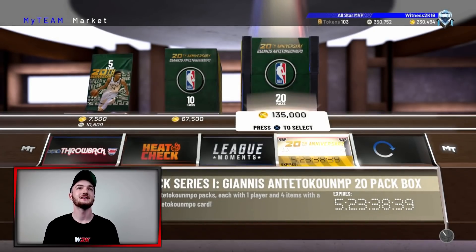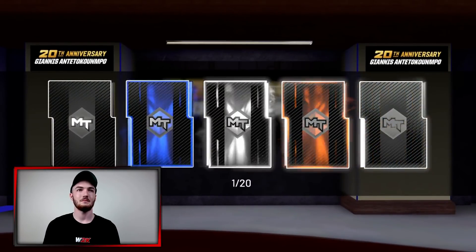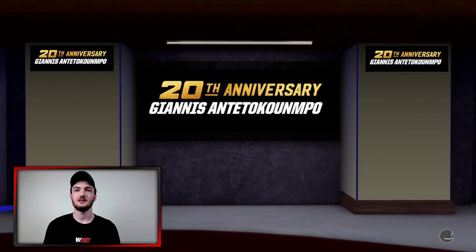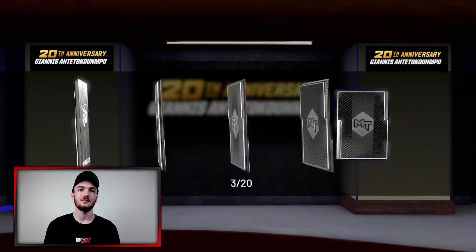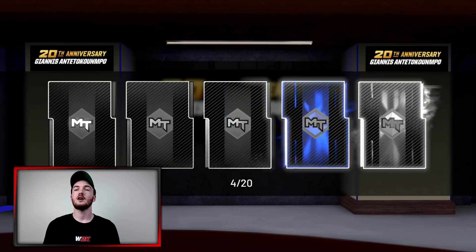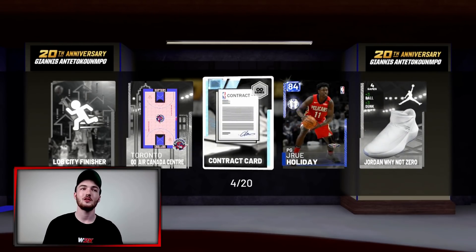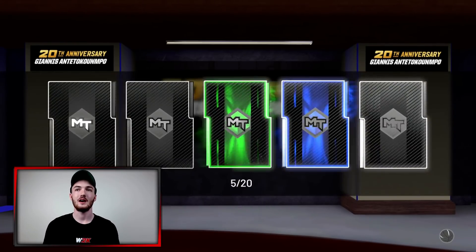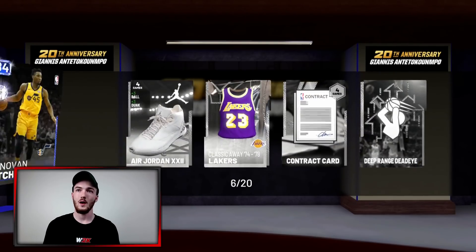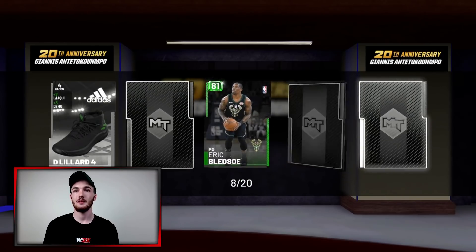Diving straight back into it - box number two, going for the Giannis. After how dry that first box was I've lost a bit of confidence, but doesn't mean we're going to stop. No signs of Pink Diamond Giannis at all. We're getting an Amethyst but it's not even a player, it's a coach - Dwayne Casey. That scared the hell out of me. We do get a Diamond contract which raises the value of cards, so this box seems to be heating up a little bit.